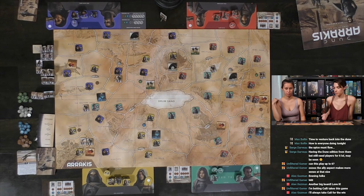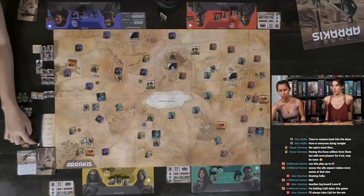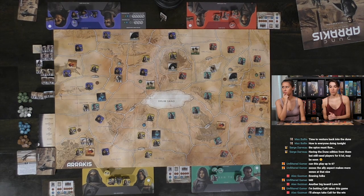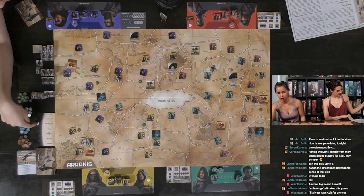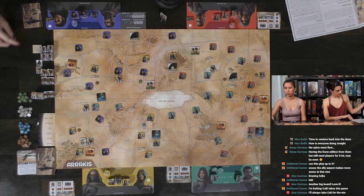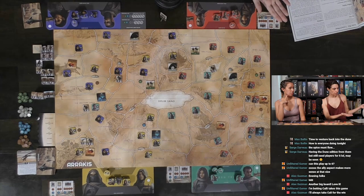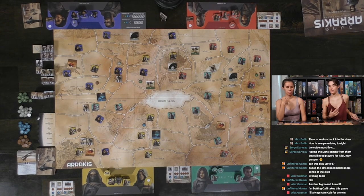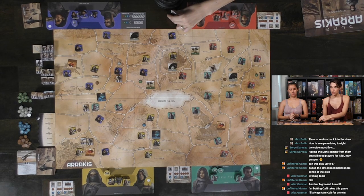Now we move to the council phase — the end of the round. During the council phase we check if someone has won the game yet. No. At the council, all players may discuss the game and propose modifications, which if unanimously agreed upon become binding for that game — this is where you can house rule. We've already gone through that, and now we go to a new round with development. I'll be the starting player this round.